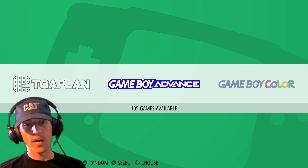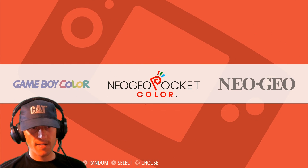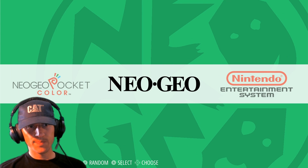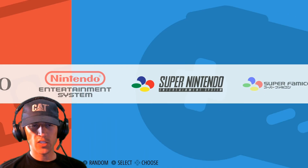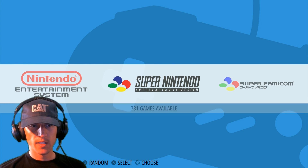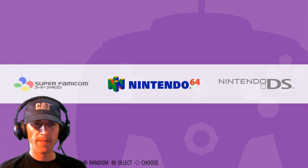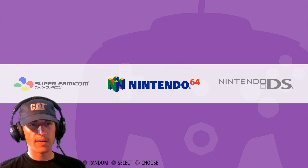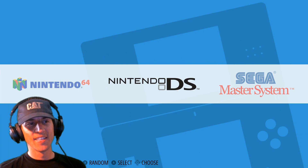Game Boy Advance: 105. Game Boy Color: 528. Neo Geo Pocket Color: 37. Neo Geo: 146 — pretty much most of them you're going to see. Nintendo: 768, pretty much most of them. Same with Super Nintendo, same probably with Super Famicom: 128. Nintendo 64 — I doubt. Does he even have any? One — one Nintendo 64 game.